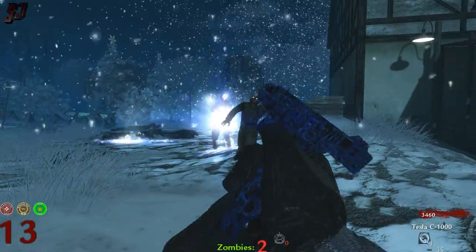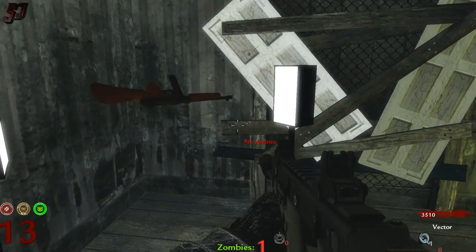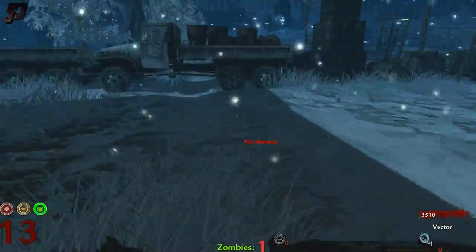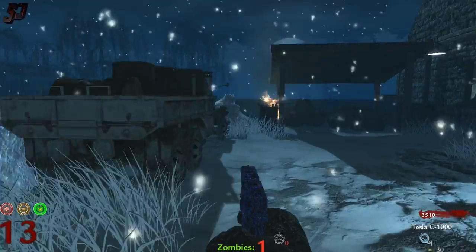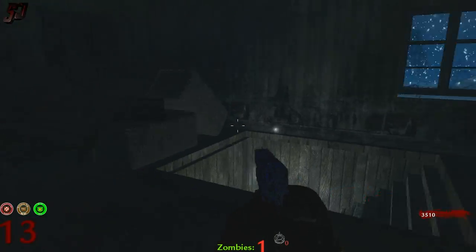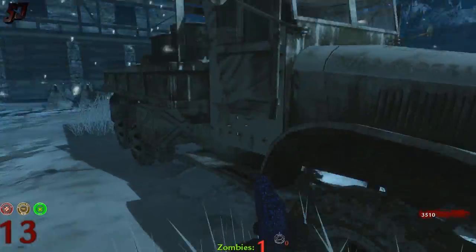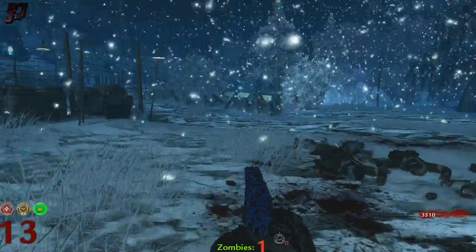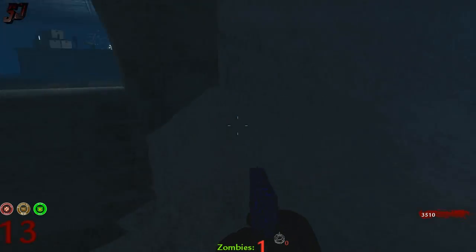Something brilliant about this map — what a lot of mappers don't always think about is he's put a lot of different ups and downs in the terrain, so there's hills, slight hills, dips and stuff like that. It's not dead flat everywhere like some maps have. Just awesome detail and stuff like that.